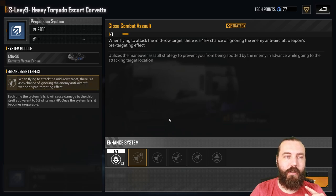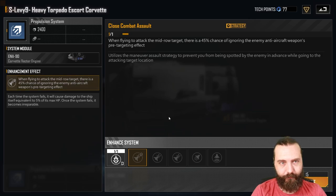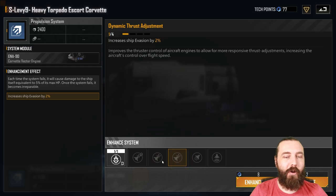You could argue dropping one of the evasion modules — you'll lose 8% evasion but you'll pick up the Close Combat Assault strategy, which gives a 45% chance of ignoring enemy anti-aircraft weapons pre-targeting when flying to attack a mid-row target. The issue is, unless people are running battle cruisers up front, or Solar Whales which are also mid-row, you won't find this triggers too often. If you know your enemy is running Solar Whales it definitely adds to survivability, but it is very situational.